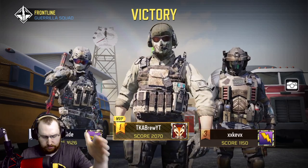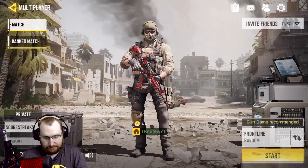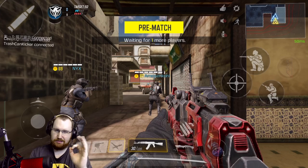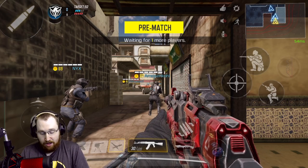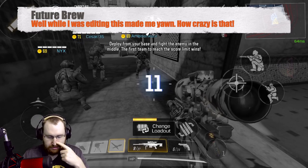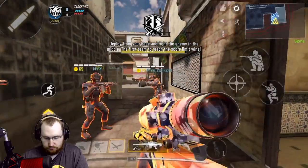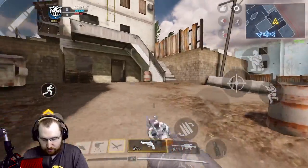Our first game ever playing without aim assist on — we did 19 kills but we died 10 times. What I'm noticing is close range the aim assist doesn't particularly affect me, but it's the long-range aiming where it appears to be pulling the shots down and towards the person a lot better. We're going to try a couple sniper shots and see if aim assist does anything different for sniper rifles.